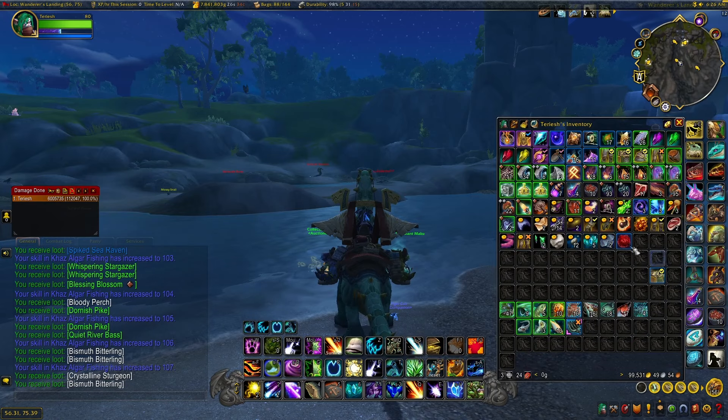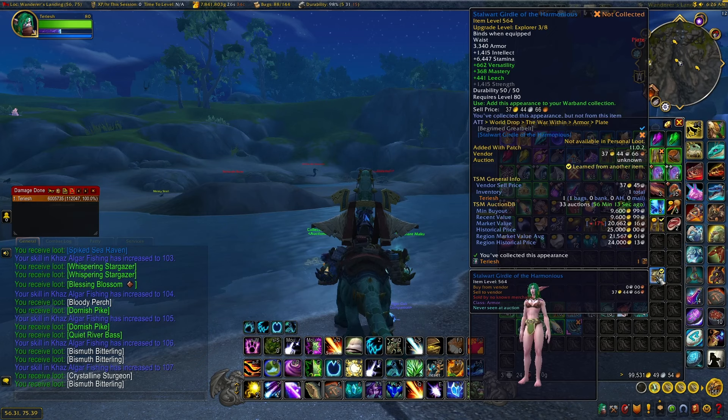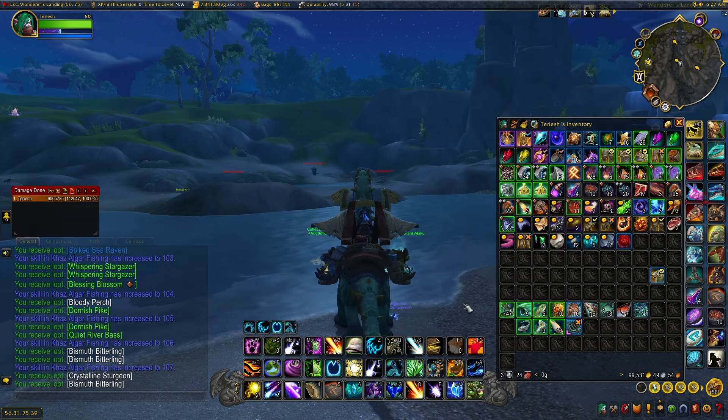Here's my inventory. I did get a nice BOE blue world drop when killing some mobs — goes for almost 10k. Obviously I'm not going to factor that into the fishing, but just wanted to show that off real quick. So here we are, all the great fish that I kept.